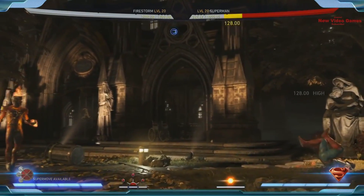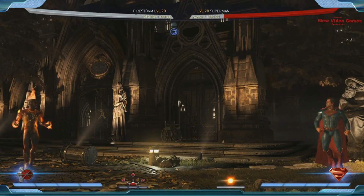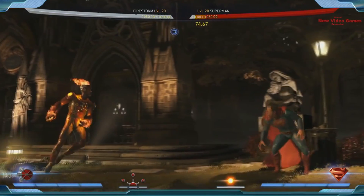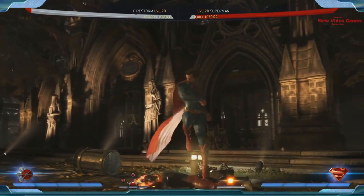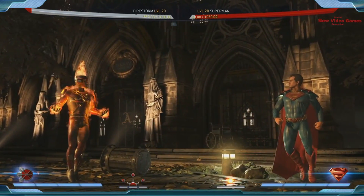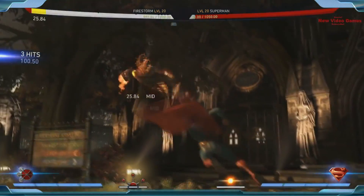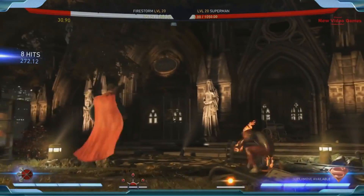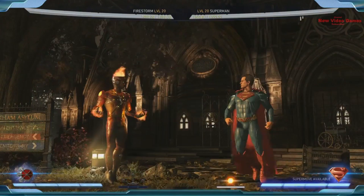If you have the life lead and want to sit on it — you're afraid Superman does a lot of damage — he has this energy shield. He catches on fire and takes reduced damage from everything, so Superman will do significantly less damage. He also has a burst which is a great wake-up attack and a great move to end combos.